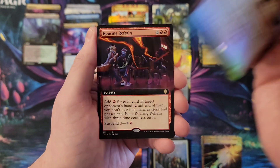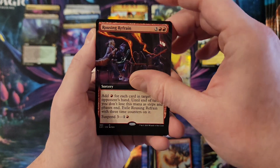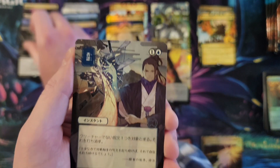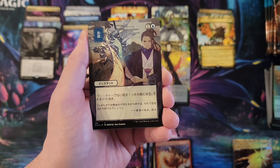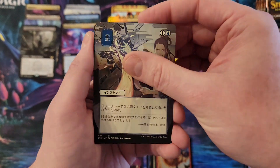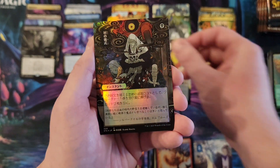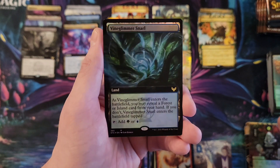Flame Scroll Celebrant, Rousing Refrain. Sedgemoore Witch — yes it's come down but it's a really cool card — that's the extended art Sedgemoore. Negate. Swords to Plowshares — always a good pull — foil etched. Village Rites foil, and a Vine Glimmer Snarl in the extended art foil.